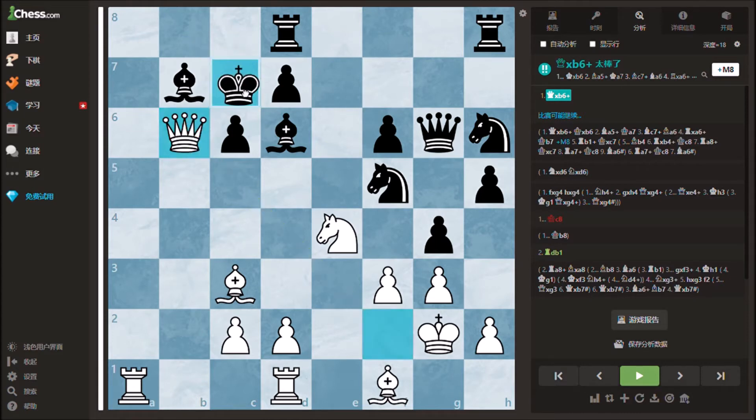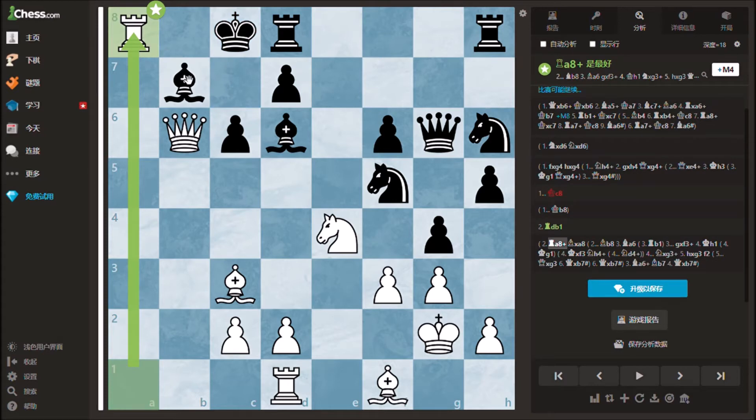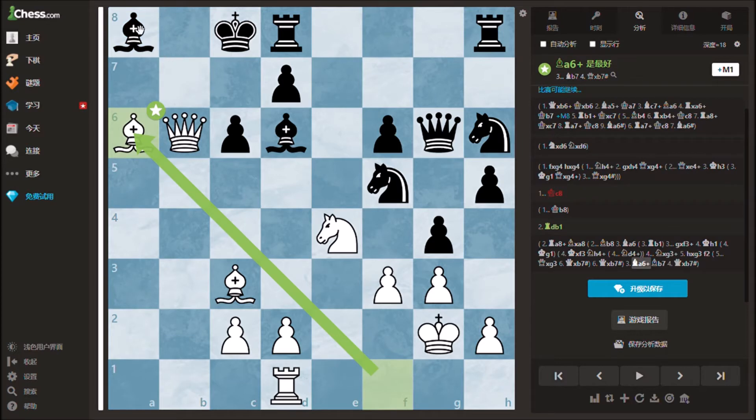If black moves its king back to c8, white can sacrifice the rook on a1 by sliding it over to a8. If black accepts the sacrifice, white can activate the light squared bishop by playing bishop to a6.